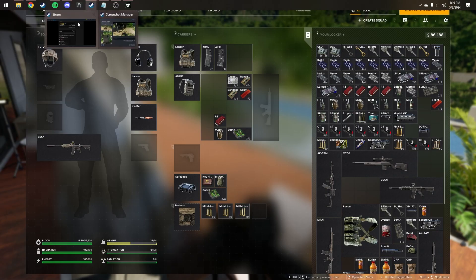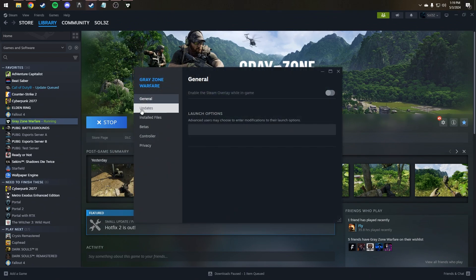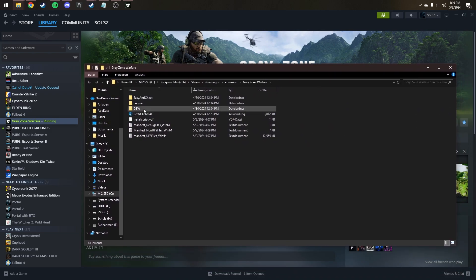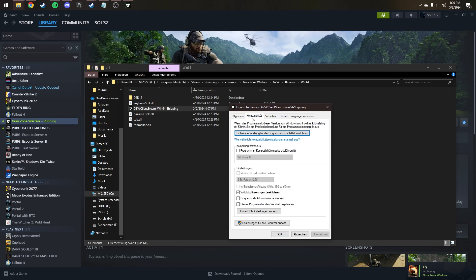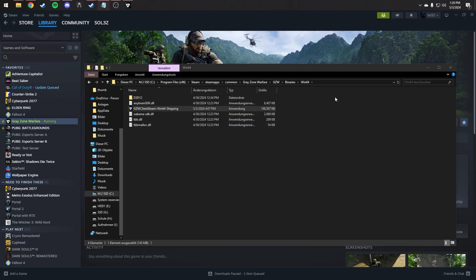So Greyzone Warfare is running. What you want to do first is go to the game's folder - right-click the game, go to install files, then browse, and you're in the folder where the game is installed. Go to the Greyzone Warfare folder, then binaries and win64. Right-click the executable, go to properties, and then go to the compatibility tab. What you want to do is disable full screen optimization - this should help with performance. If you're struggling really hard, you could also try running the game as admin, which has helped some people.